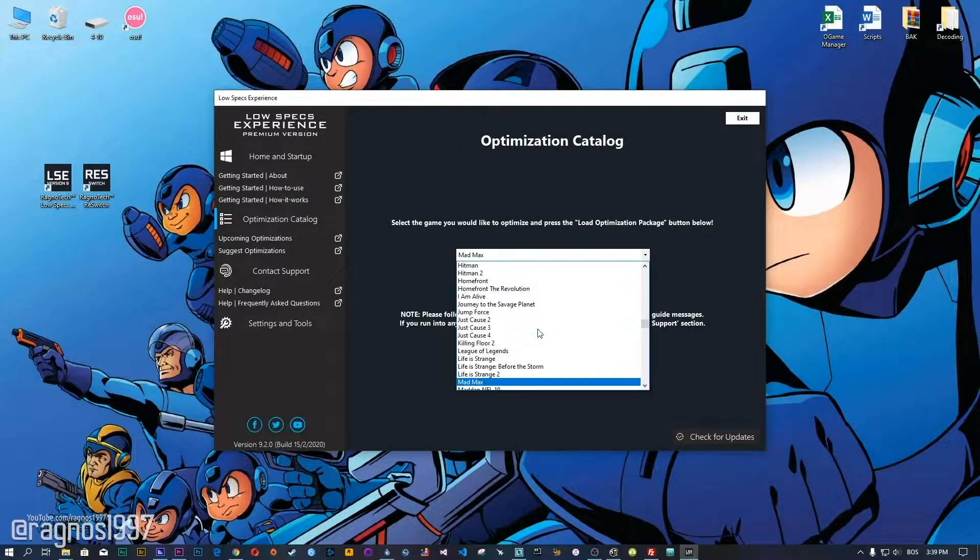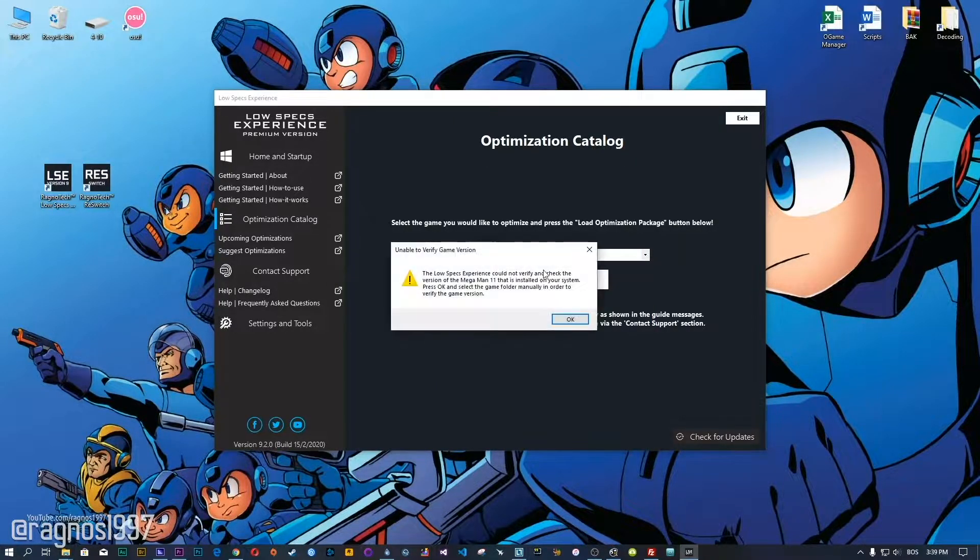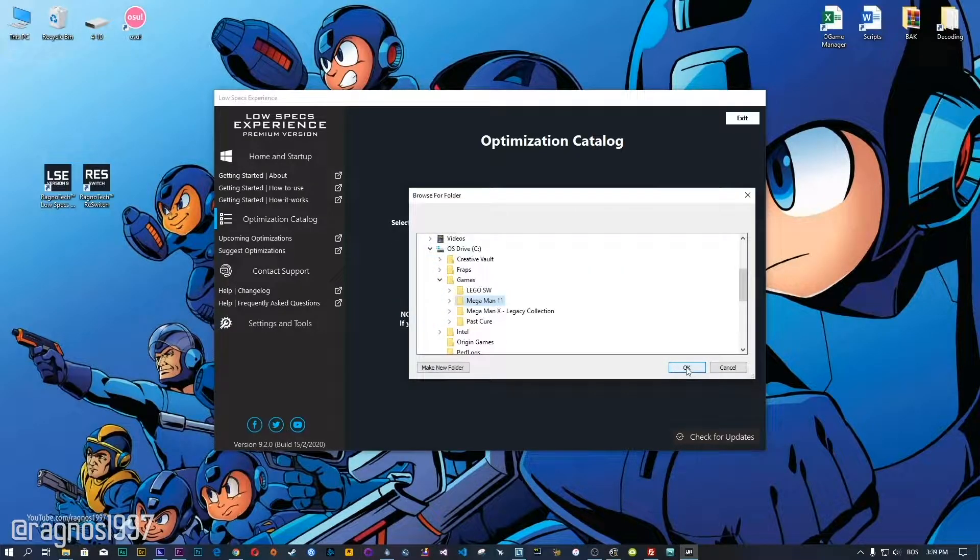From this drop-down menu select Mega Man 11 and then press load the optimization package. If the Low Specs Experience does not automatically detect if your game version is supported by this optimization, simply select the destination folder where your Mega Man 11 game is installed. Press OK and the optimization control panel will load.